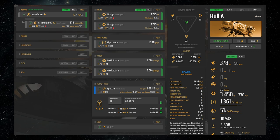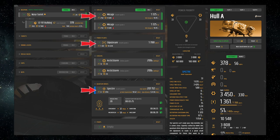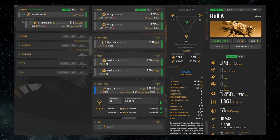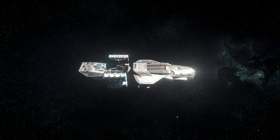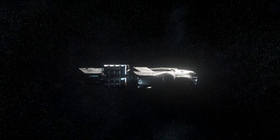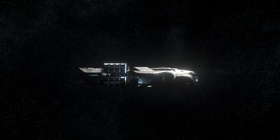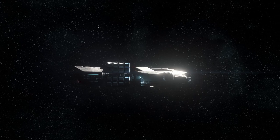Firstly, I've changed my shields, power plant, and quantum drive to stealth components since I want my ship to be as stealthy as possible. Hull A is not a ship with firepower good enough to engage in any kind of combat, so that is why I chose stealth components — I want to see my enemy before he sees me so that I have enough time to quantum out to safety with my cargo.